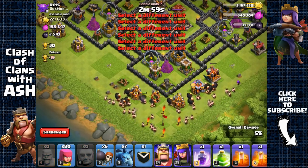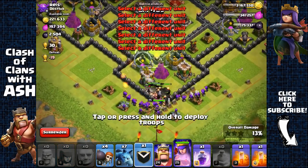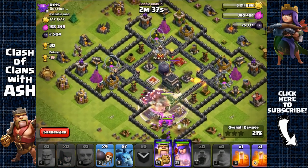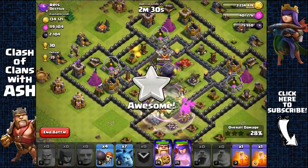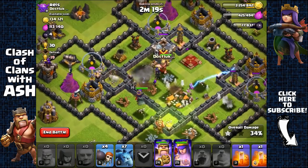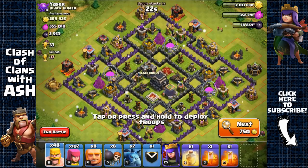Nothing inside the clan castle — perfect, makes life easier. Spreading out barbarians, opening the first layer with wall breakers, using a jump spell to send giants straight into the core. Sending in the king — he hasn't been in much action lately. Using a raid spell to have everyone jump inside the core, taking the town hall and the Dark Elixir storage. Both have Dark Elixir. Should we end it after getting the Dark Elixir? The queen is still safe but at 34% we're not going to get 50%, so heading out with 2,500 Dark Elixir.